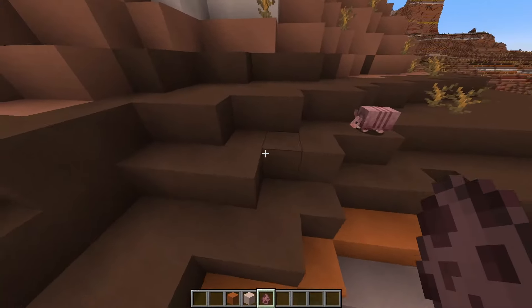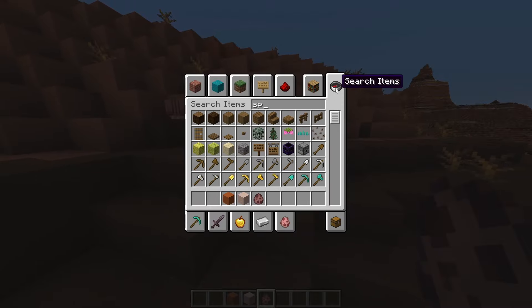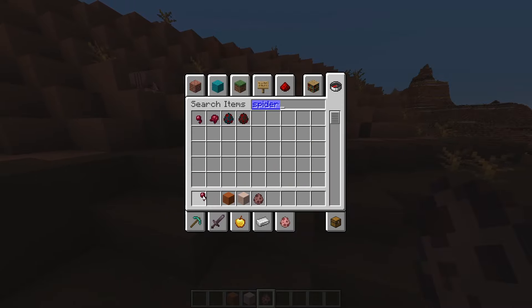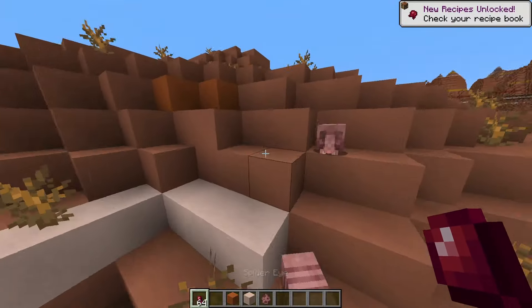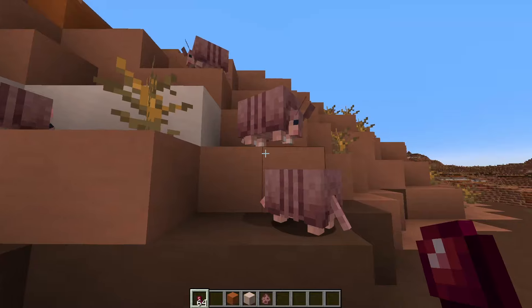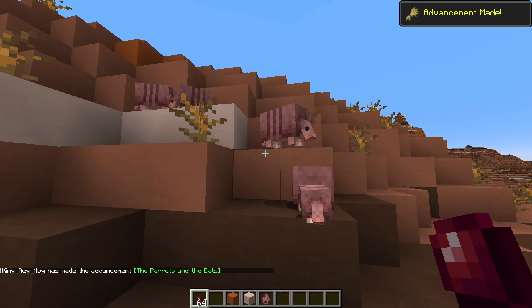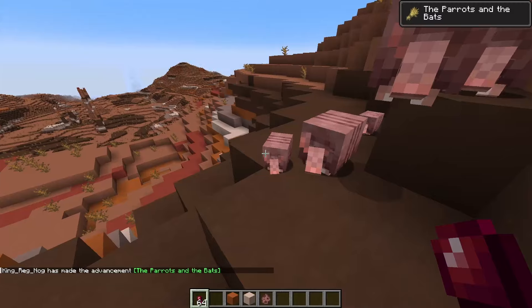If you're trying to farm some of these guys, all you gotta get is spider eye. For those of you who have a spider farm, this is now really handy — you can make yourself some pet armadillos. Absolutely cute creatures.